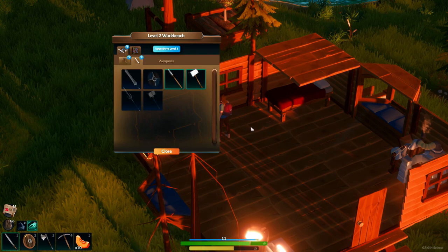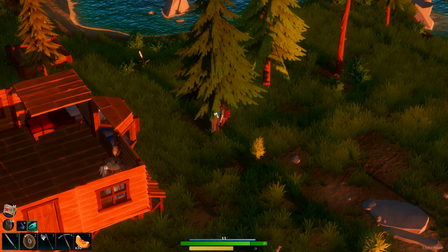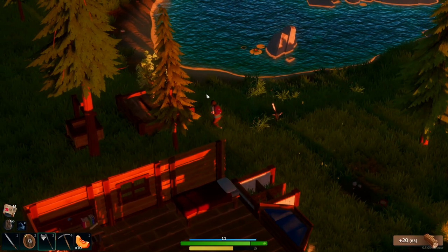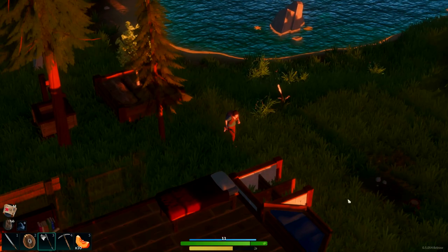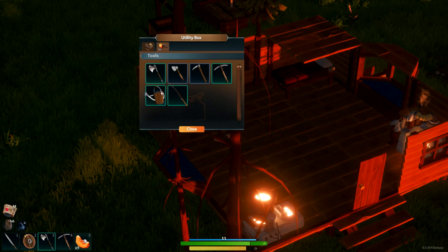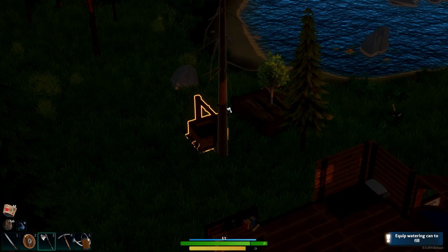I'll be able to chop down those trees, which means I can get better materials. I can definitely chop down more trees. I might have to build another one of these. I need to water that — it needs to be watered. We should be able to get some new tools, so that when we go to this new island, we can get in with better gear.